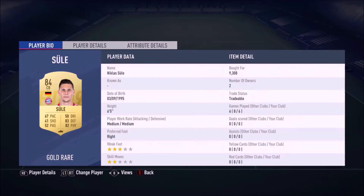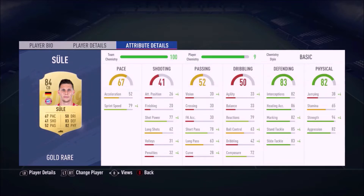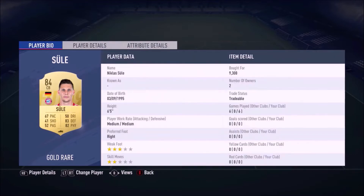Next we have Sule, who set me back 9.3k. He's average — not too great — but he has good stand tackles, good slide tackles, and good strength, making him reasonably decent for a center back, though his pace is a bit of a letdown. Next to Sule we have Kadera, who set me back 16k. I was looking for a strong German defensive midfielder and Kadera was that guy — he fits the CDM role perfectly with a great physical presence.